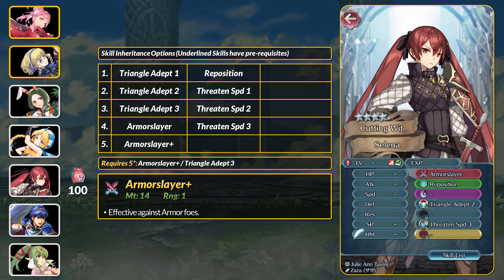Our next 3 units are all launch units. Fates' Selena has the best movement assist in the game — Reposition. She also has Threaten Speed 3 and Triangle Adept at 5 stars. Her inheritable weapon is the Armorslayer, which does exactly what it says on the box.